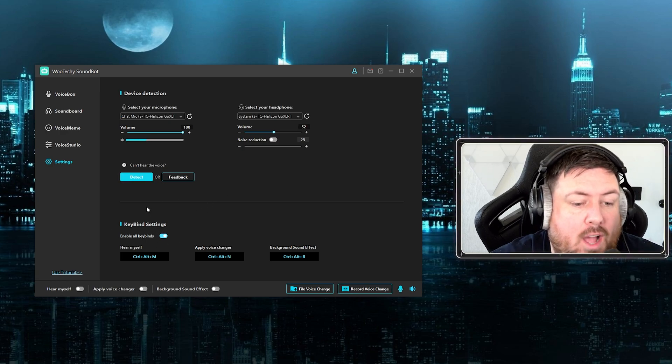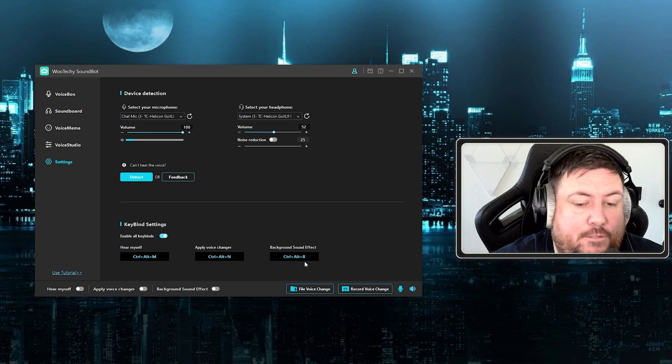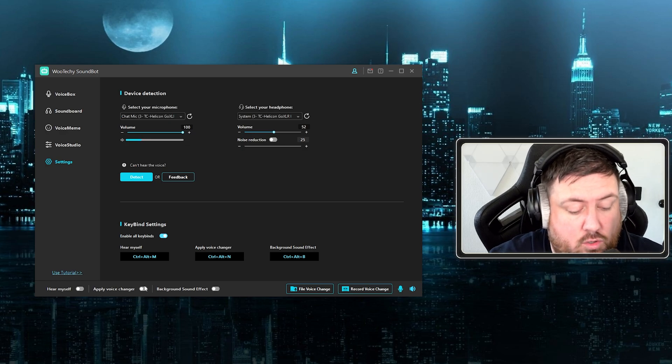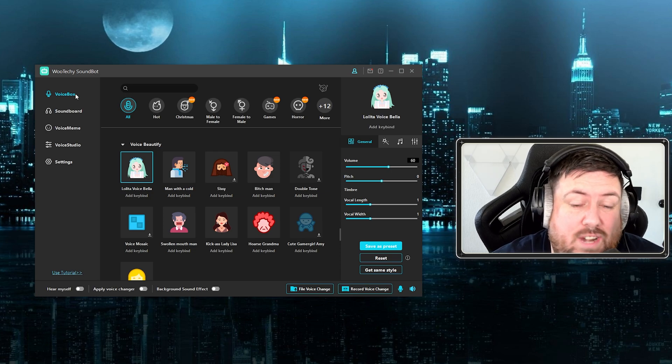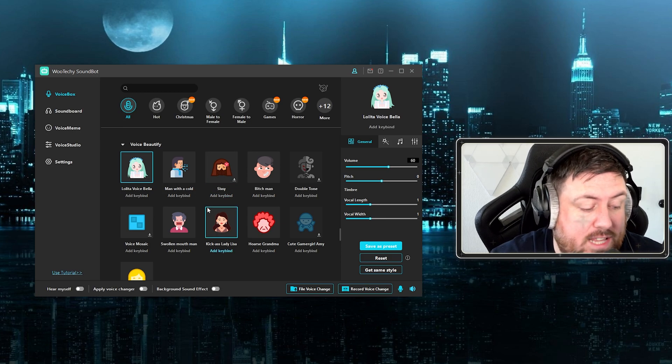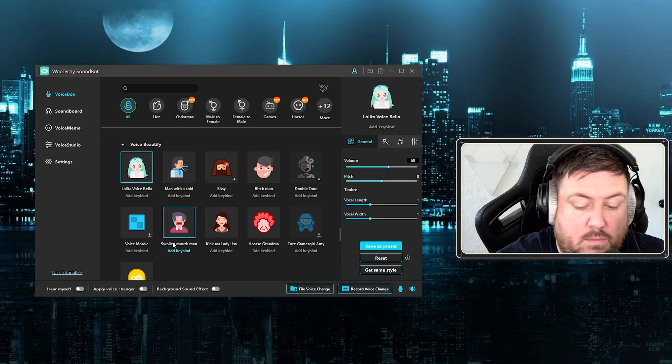In the key binding settings, you can click different hotkeys to do different things — hear yourself, apply voice changer and turn it off, and background sound effects. I'm going to click them on screen for now, but generally when playing I'll link them to a stream deck or a keyboard button. Now we're going to start with the Voice Box — it simply changes your voice completely.